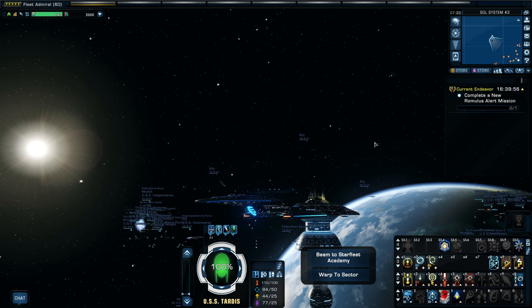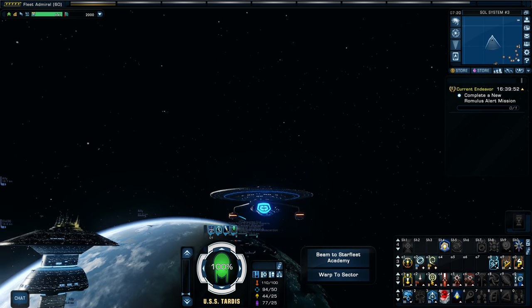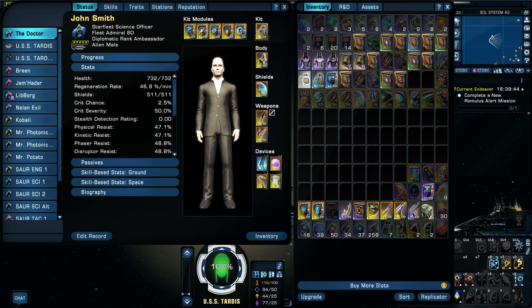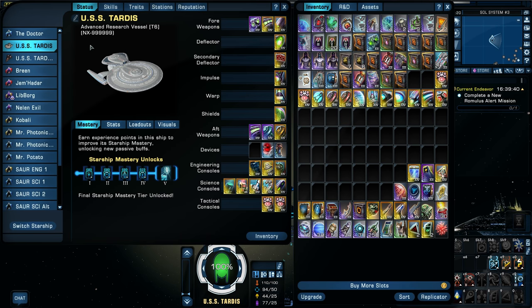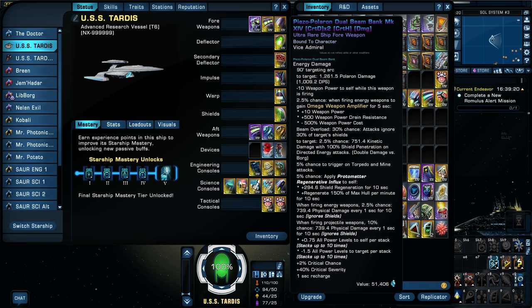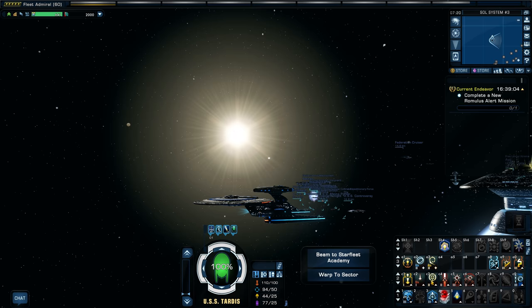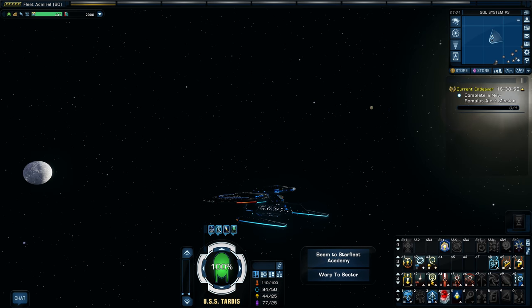This is the Doctor. He is my science character, and I have a complete ground science setup on him — a temporal operative setup, so all my ground powers are temporal stuff. For my starship today, I'm going to be flying an Advanced Research Vessel Tier 6. I'm testing this ship for a future starship review. I've got Pizoporon weaponry and the Lucari space set — all the Lucari restoration stuff. I don't know if there will be a lot of space or a lot of ground. So let's get into this!